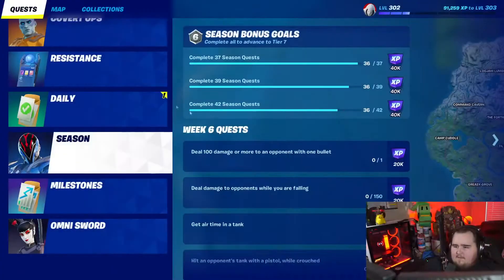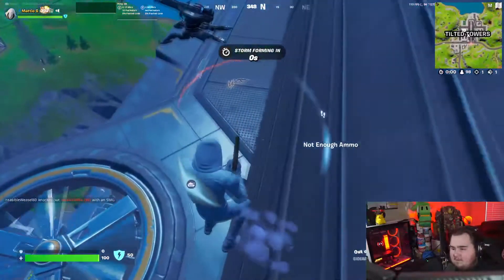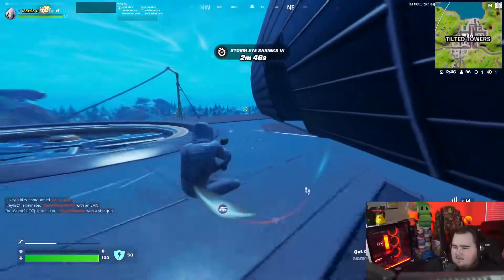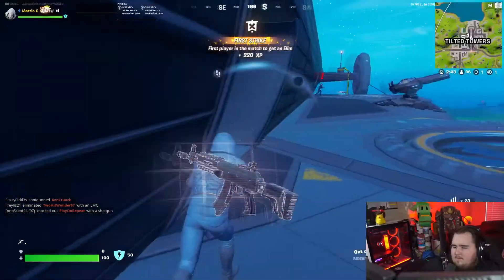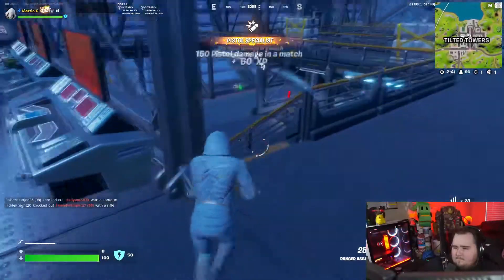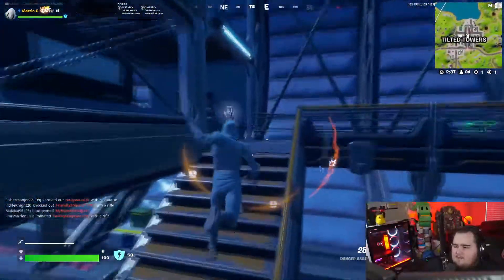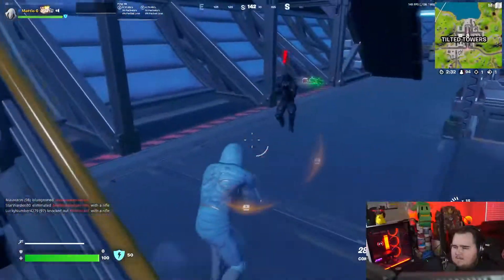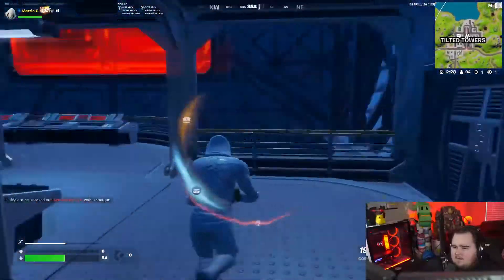I don't have any ammo so I'll have to get some. Let me check how much damage it is. Oh, the challenge is to shoot an opponent while crouched — I got a crouch shot in. Luckily I didn't do a lot of damage to them. Let's grab this AR over here and drop this. We actually have to do damage while jumping, so we're gonna grab this SMG.